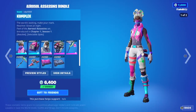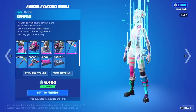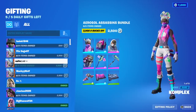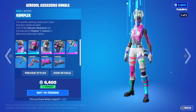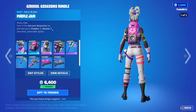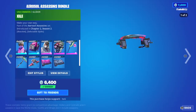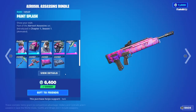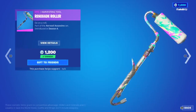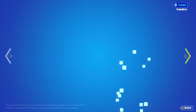This bundle is huge — $6,400 V-Bucks for the whole bundle if you don't own any of it. But if you own none of it, it's $2,500 for these two outfits with the two back blings respectively, plus two epic rarity pickaxes. This is an absolute steal, and these are also fantastic skins. You can buy them separate or in a bundle.